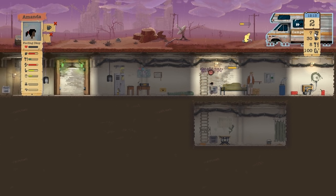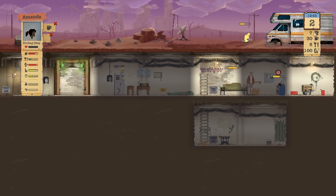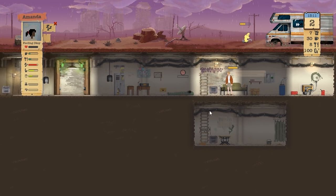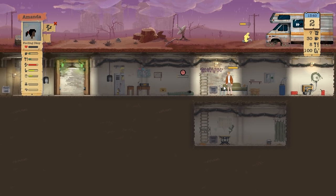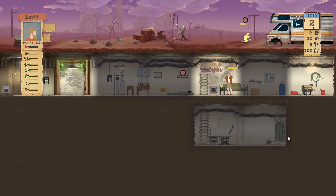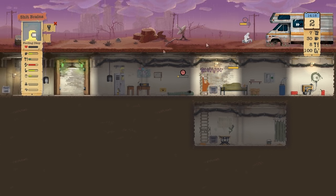We've got seven fuel, 30 water, eight food, and 100% oxygen - that's like our base stuff. It'd be cool if I had a breakdown of all the items we got. Where is the fucking cat? But at least we have a shower now. She's asleep. David is kind of dirty - take a shower, there we go. This kid is tired, Shit Brains is tired. Carla's almost woken up - she has woken up. Shit Brains can go to sleep afterwards.